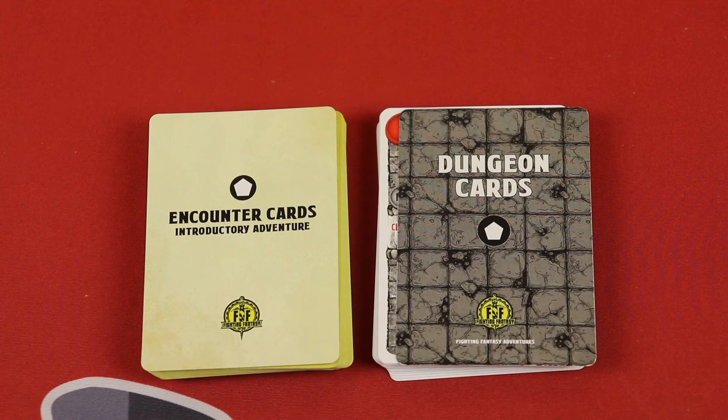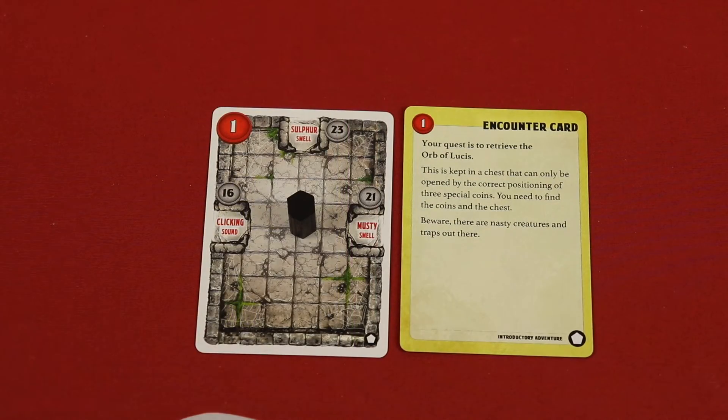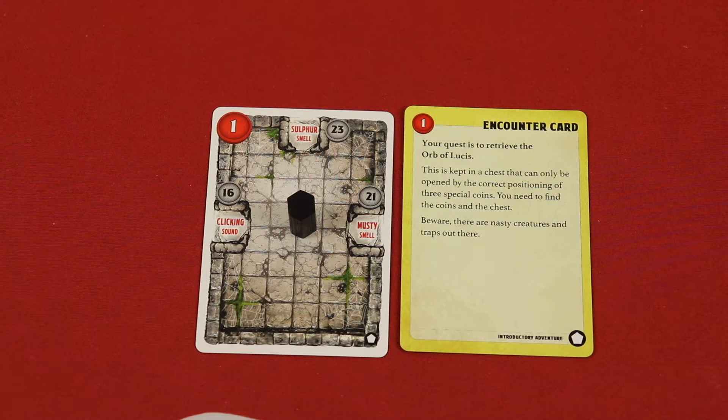Each adventure has a dungeon deck and an encounter deck. The dungeon deck represents different spots in the dungeon you'll move through, while encounter cards are story-driven elements you read. Both are always in order so you can find them easily. For example, the number one encounter card reads: 'Our quest is to retrieve the Orb of Lucas, kept in a chest opened by three special coins. Find the coins and the chest — beware of nasty creatures and traps.'